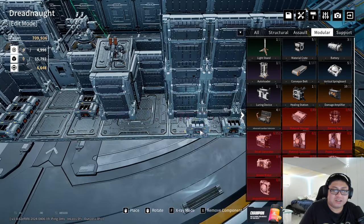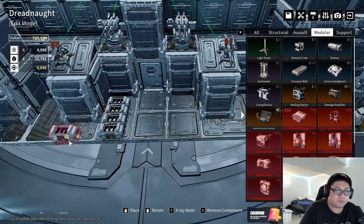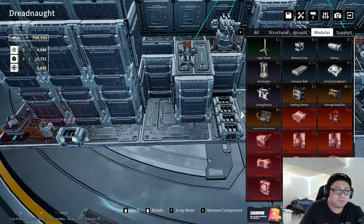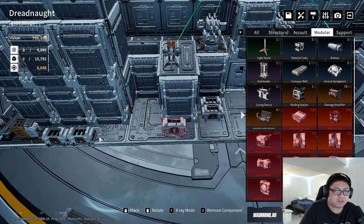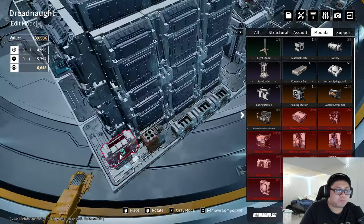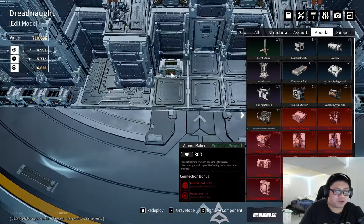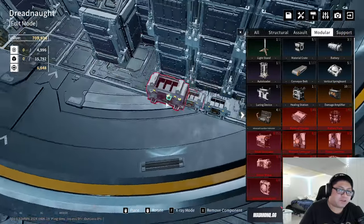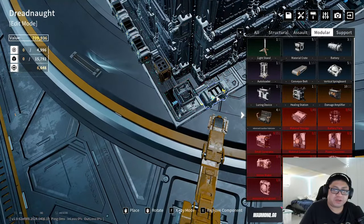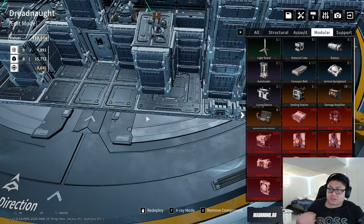These are ammo makers for people who need ammo. I notice I can't push this in — no space because guardian fabricators are in the way, not that we need guardian fabricators at all. You still have to feed them ammo manually.